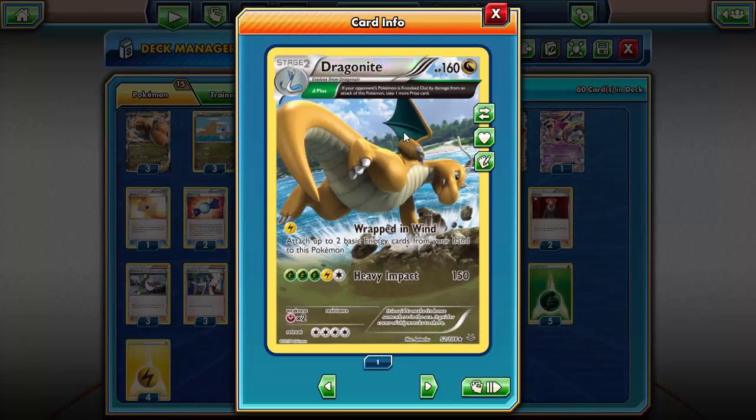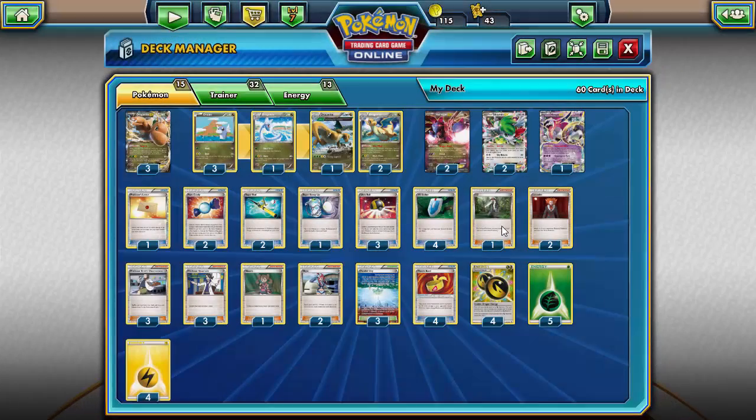We're also using this Dragonite with the Delta Plus ability — if your opponent's Pokémon is knocked out from damage from an attack from this Pokémon, take one more prize. We're going to be focusing on Heavy Impact for five energy, which does 150. Slap a Muscle Band on it and it does 170, knocking out some EXs, and you can take three prizes in one turn. This Dragonite will be used late game when you have the game in the bag.